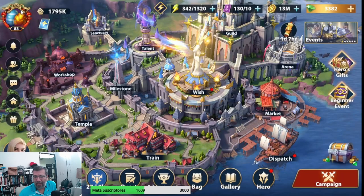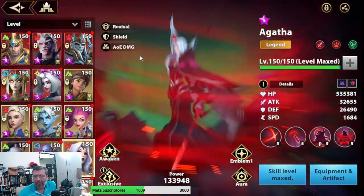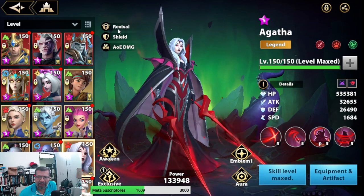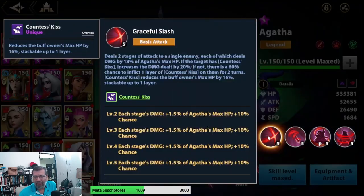Let's go back to review this character. She is an Eternal Sec unit of the red attack mark. Her kit says she revives, has a shield, and deals AoE damage. Her A1 deals two layers of attack damage to a single enemy, each one dealing 18% of Agatha's max HP as damage. That's excellent because we build her full HP and crit.